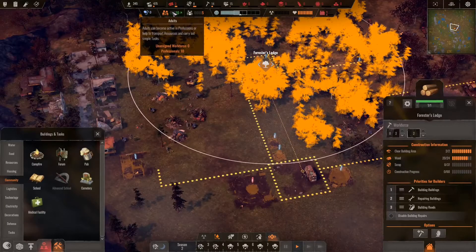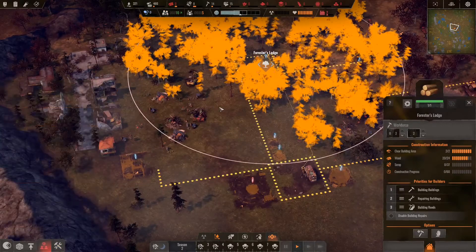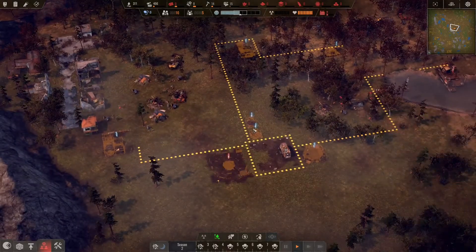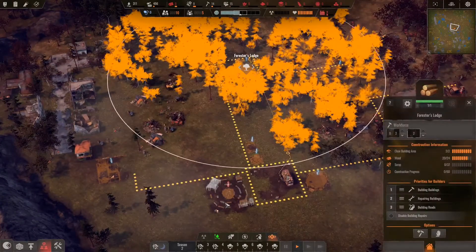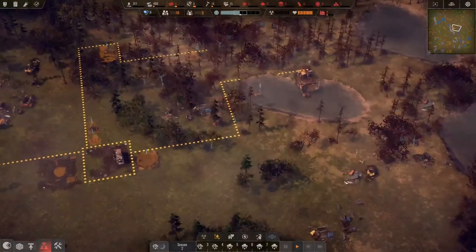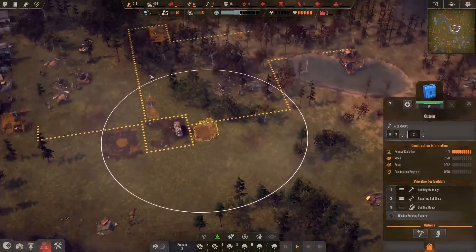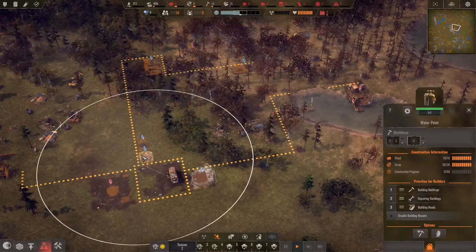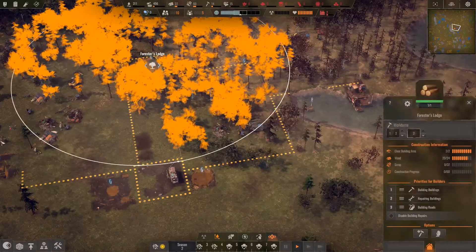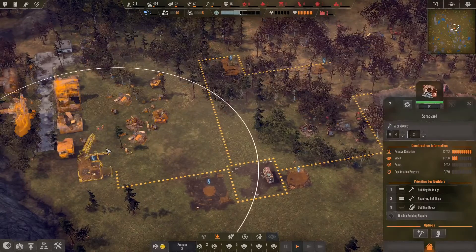I am desperately and very anxiously awaiting my Forester's Lodge to be built. I'm really hoping I can still build it despite the fact that I don't have any wood. It says it does take wood. Can my builders collect wood, but slowly? Hopefully.